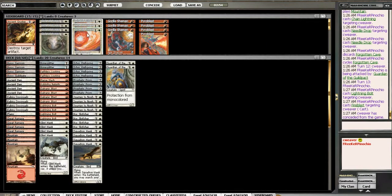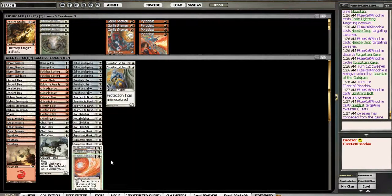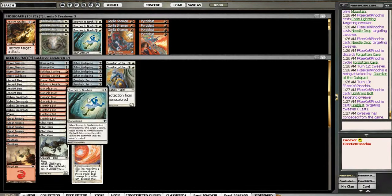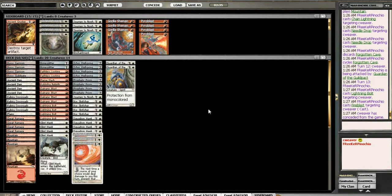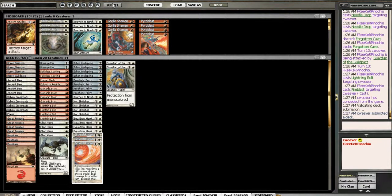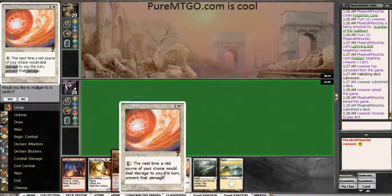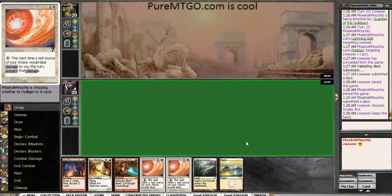Our hate cards are pretty simple to bring in here — we've got these Circle of Protection: Reds. We're probably just taking out Journeys. It's the only thing that's really reasonable to take out. I'll leave in one, because I only have three Circle of Protection: Reds to bring in. We did see Kiln Fiends and Keltic Marauders, so I don't imagine that he brings those out. I do want to play first.